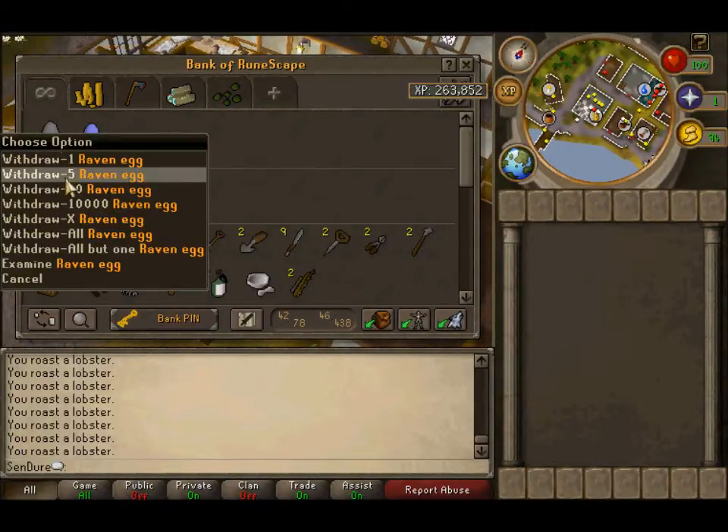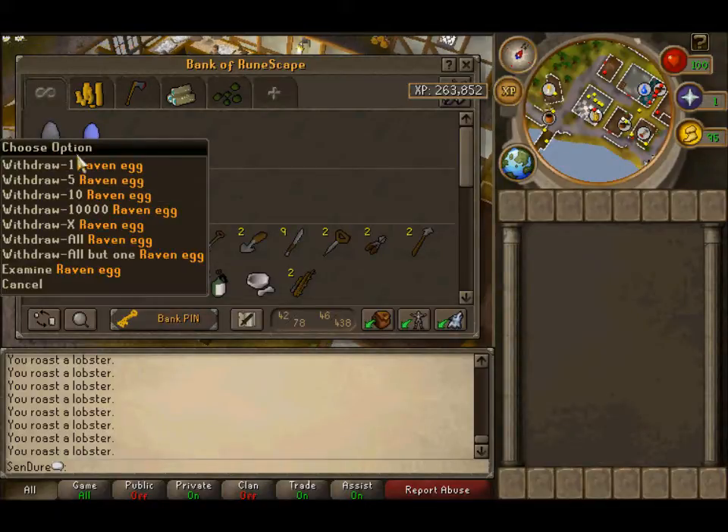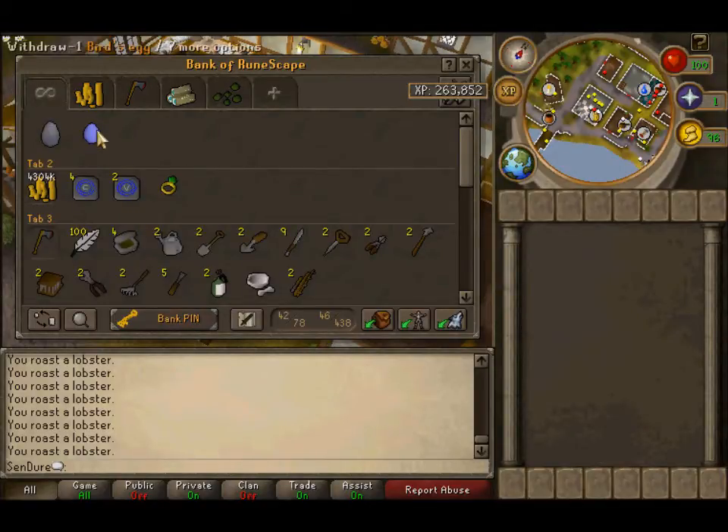I like keeping these in there — these messages from woodcutting. I got them from the nests. I can't do anything with them because I don't have a high enough summoning level.